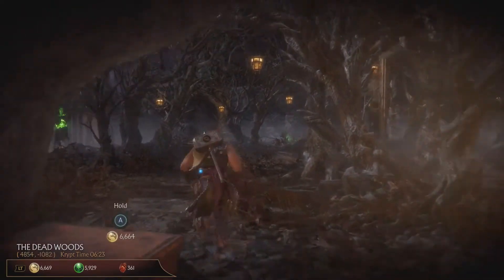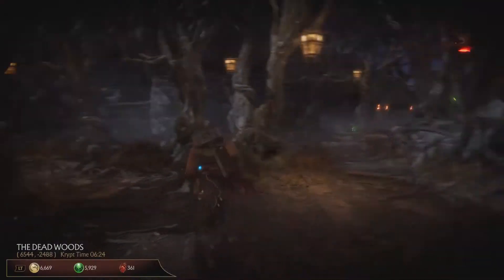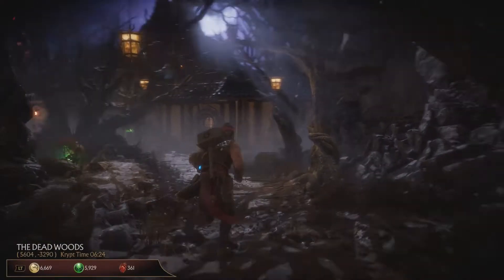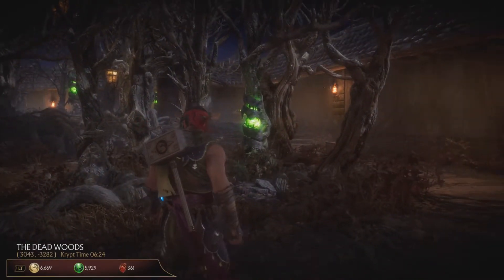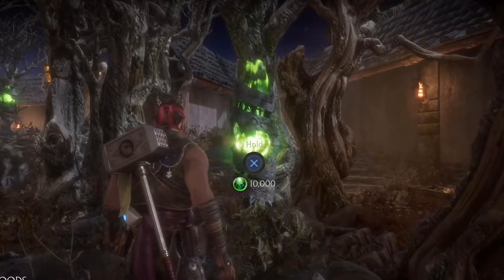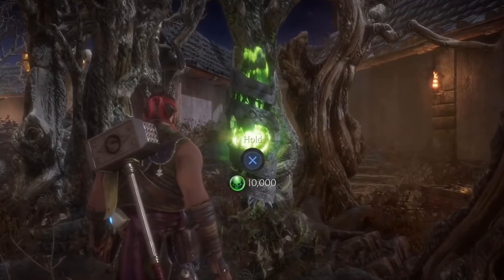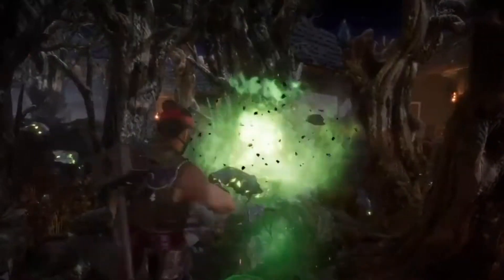Now the third one, Gem of Trapped Souls. You can find it in the Deadwoods. It looks like a green orb trapped in a tree — that's the one. You will have to pay for it with souls. It used to cost 10,000 souls, but they changed it and now you can have it cheap for 1,000 souls.